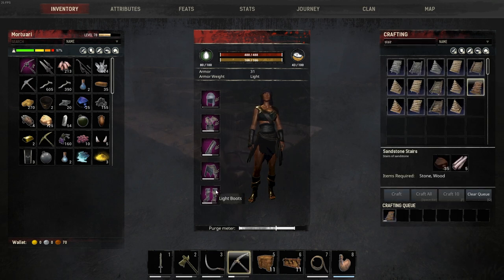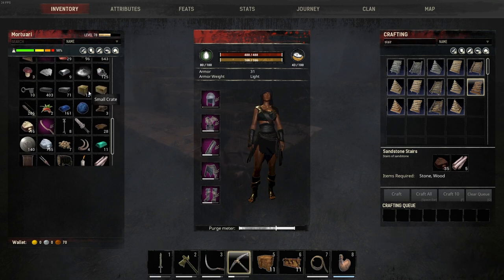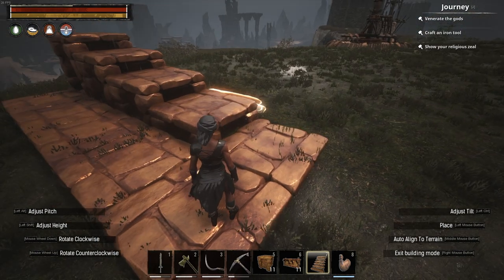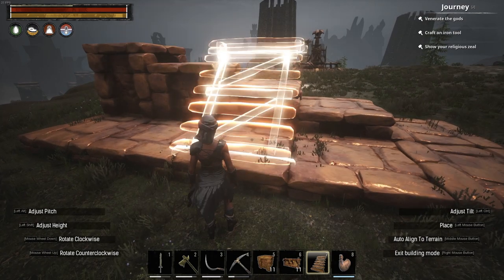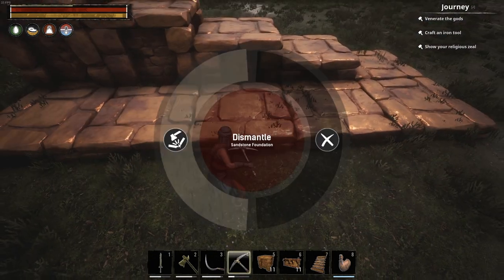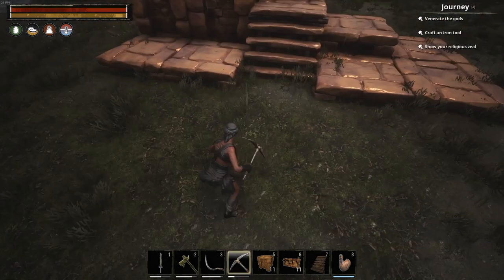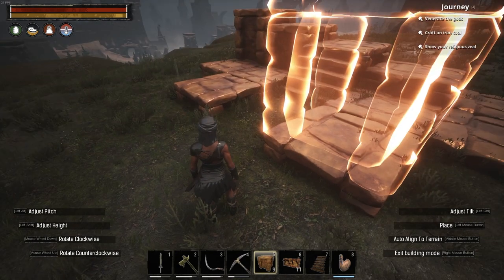Let me make some sandstone stairs. I can't attach a stair or ramp up here because the bottom foundation is in the way. See — this one works but that one does not. If I remove the lower foundation it would work, but that's not really what we want. There doesn't seem to be a clean solution for the stair attachment here.